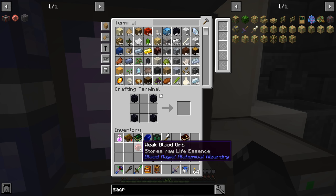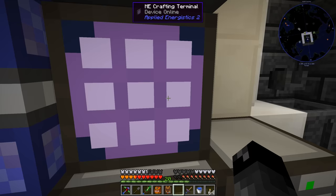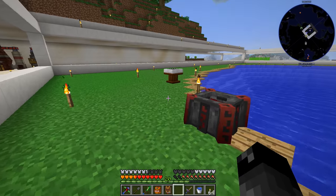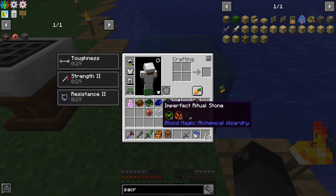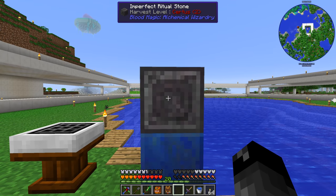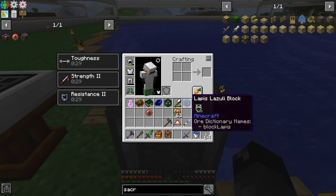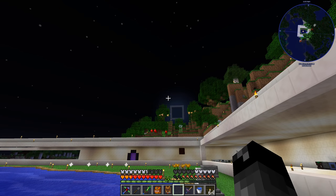We don't have any speed upgrades for this mod, so we'll just wait for the resonator to process. All the stone burnt has been completed and we can now make our imperfect ritual stone. You put a piece of lapis above or below it - let's try lapis on top and imperfect on the bottom, right click it, and now check it out - it is nighttime!